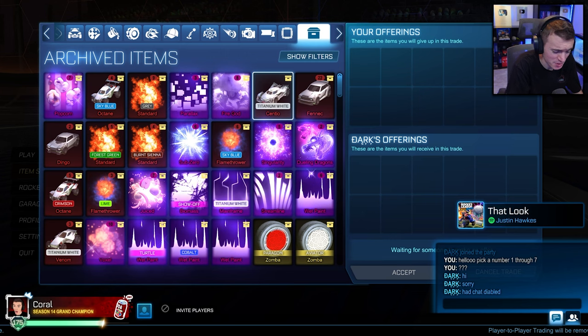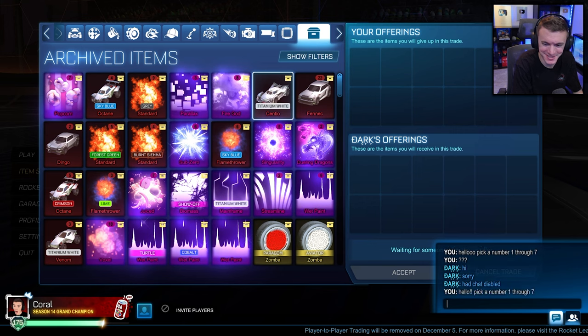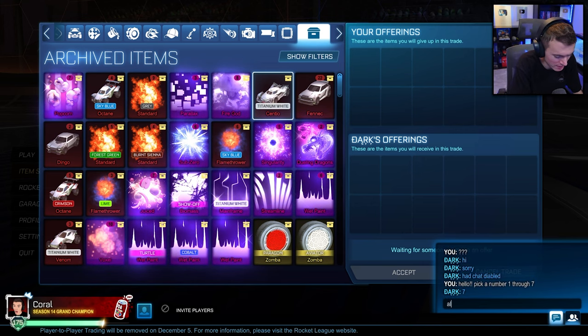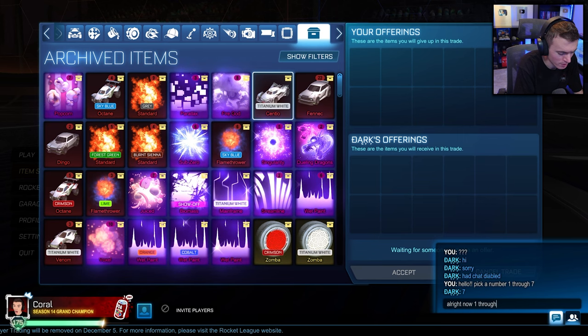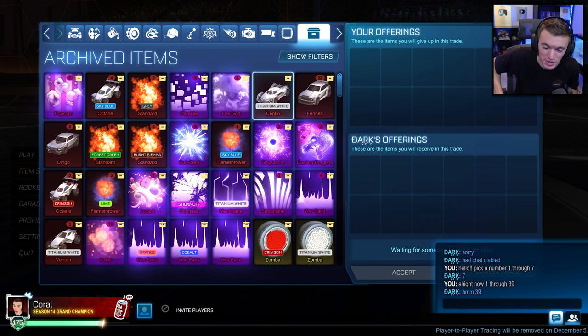He had chat disabled so he couldn't even see it. Let's type that again — pick a number 1 through 7. He picks 7. All right, now 1 through 39.